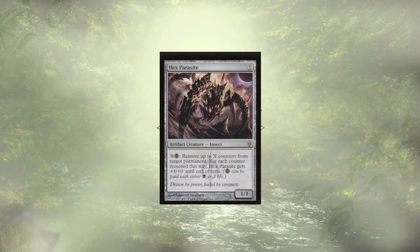Hex Parasite feels like an expensive option for what we'll be using it for, sitting around $7.50. We could pay 1 and a black, or 1 and 2 life to remove a finality counter and pump it up for the turn. Decent if we had some more life-gain shenanigans happening, and the ability to remove multiple finality counters in a single turn could be powerful — but just not what we're doing here.